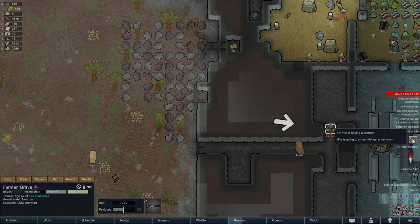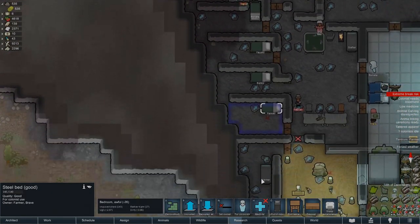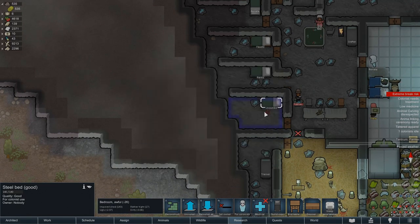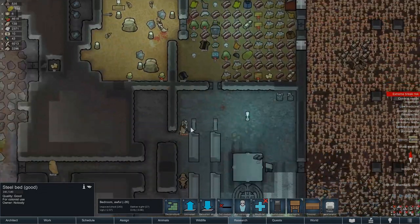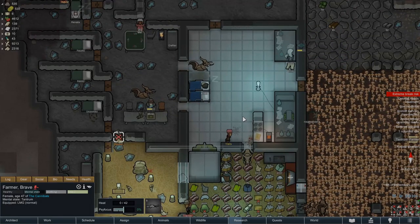The bedroom tantrum is by far the easiest to deal with. When a pawn has this type of tantrum, simply find their bed and then reassign them. The pawn would be unable to find their bedroom and just wander around doing nothing. This effectively turns the tantrum into a short daze.